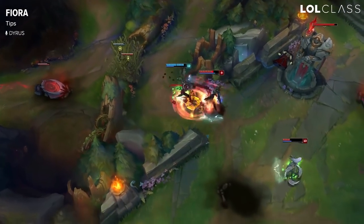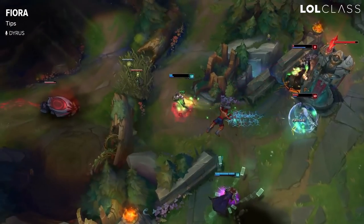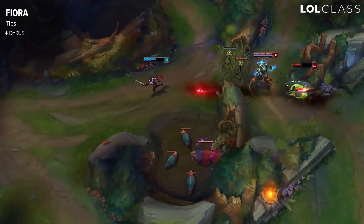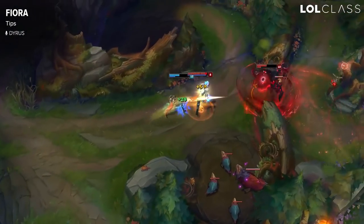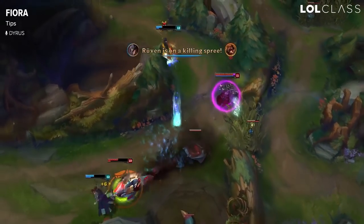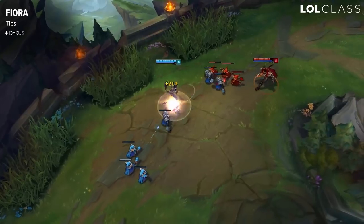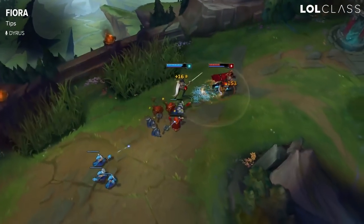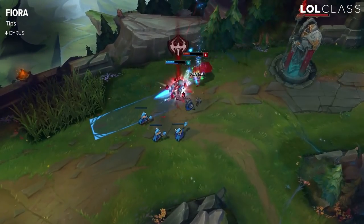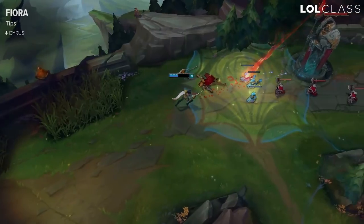As Fiora, it's really important to work on your reaction time and prediction abilities. You can have the worst reaction time in the world, but if you're expecting something your reactions will be better. A good example is when Vayne uses E — she makes a sound and a certain movement — and when you're expecting it you can get ready to press W. If you're able to W Vayne's E you get a stun on her and she's basically dead. In a lot of Fiora matchups, the W is what makes or breaks the champion. The better you get at it, the better you get at Fiora, and it's the difference between winning one-versus-ones and even winning team fights.